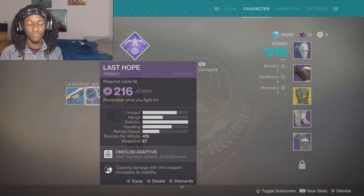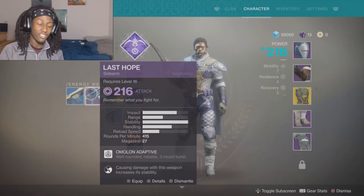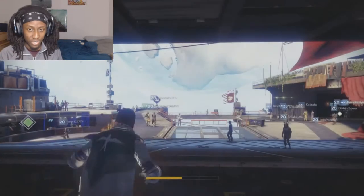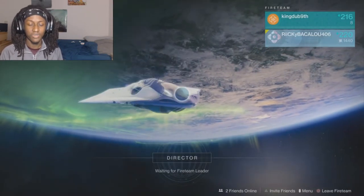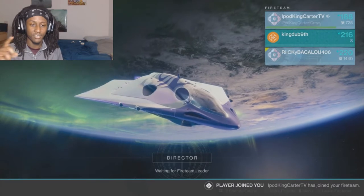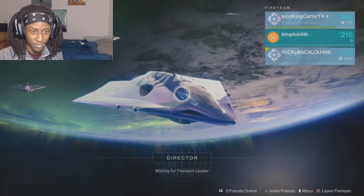You have Marksman's Dodge — when you perform an evasive roll, it allows your magazine to fully reload. So if you empty out your magazine but don't have time to reload and you're getting fired at from everywhere, you can do your Marksman's Dodge and your clip will be automatically reloaded — a lot like McCree's roll in Overwatch. And then you also have Gambler's Dodge, where dodging near an enemy generates your melee energy back to full. We'll talk about that more when we get to melees.